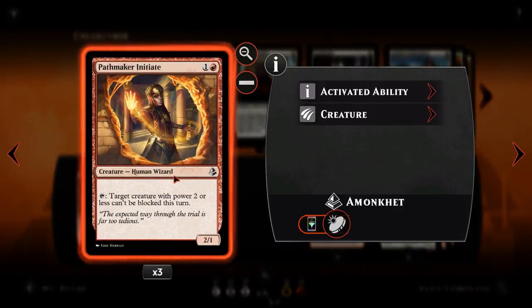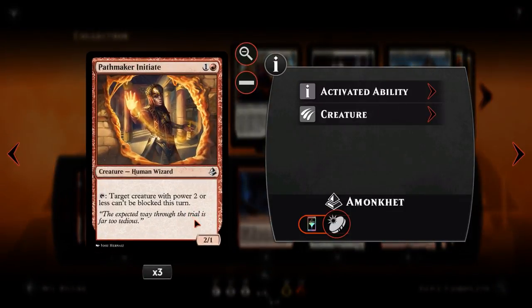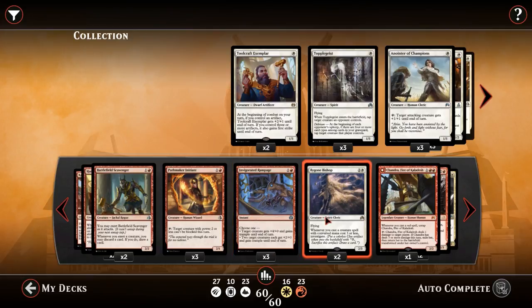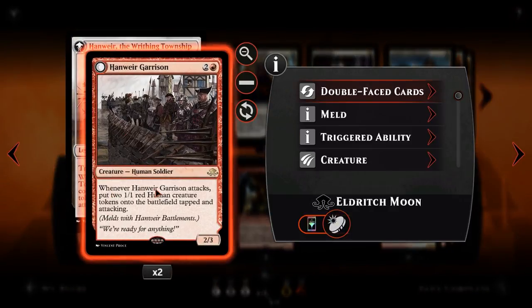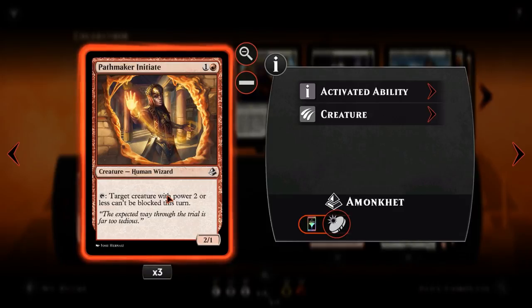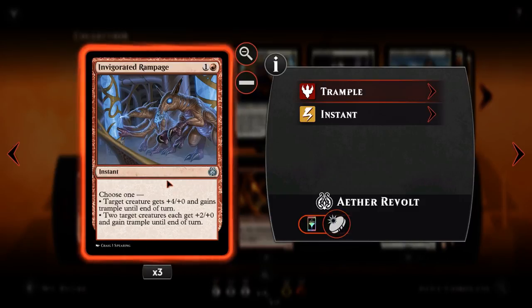Next we've got Pathmaker Initiate — one of the build-around cards that makes the deck work in the later game. Usually our opponent might have some big creatures, and we're running 2 power or less on purpose. So Pathmaker Initiate allows us to get in with that final bit of damage. It is a 2-1 by itself, but you can tap it and target creature with power 2 or less cannot be blocked this turn. The best targets are Hanweir Garrison — because when it attacks you get two 1-1 human tokens, which might force chump blocks — or the Eroasis Champion, which is actually 4 damage unblockable. We can then give it Invigorating Rampage for that last bit of damage.